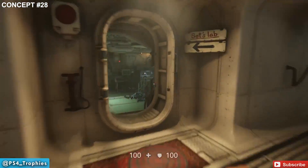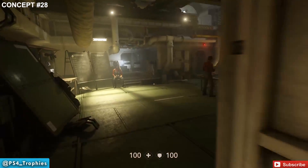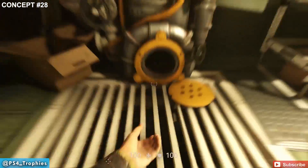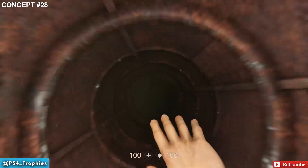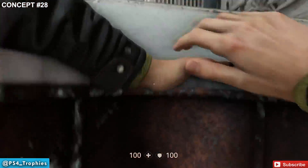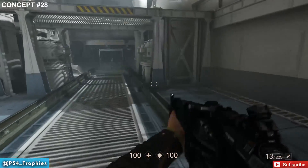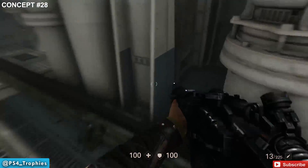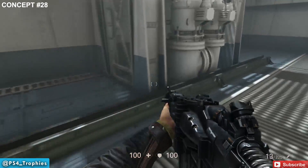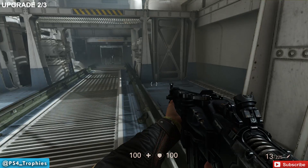Now I'm going back through Set's lab to get concept number 28. Then we're going to use the constrictor harness by crawling through this tunnel — this little pipe. Once you're down here, be careful because the sprint is insanely fast. Backtrack over here and behind this white pipe is the concept.